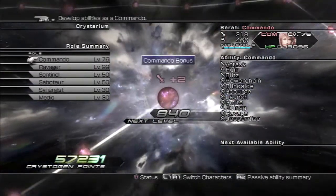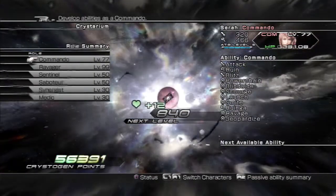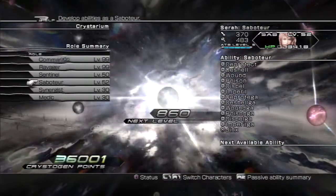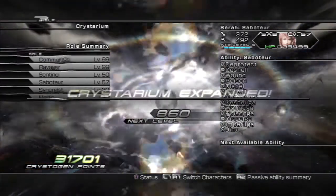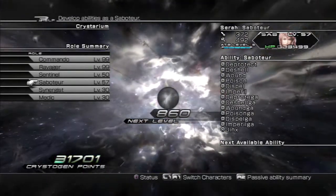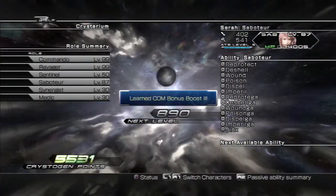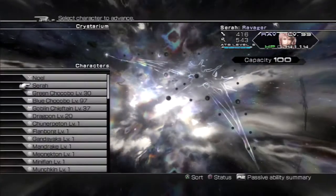Now let's repeat the process with Serah and level her up. Get her Commando boost going — she's mastered Commando now. The next one I definitely use with her is Saboteur, so let's get that going. And she has a wide choice — let's do Ravager, because that's the role she uses the most. Commando is next and I'll finish this off real quick.